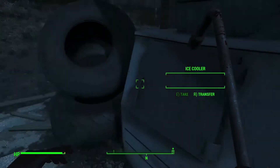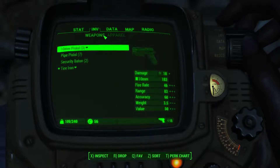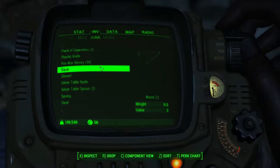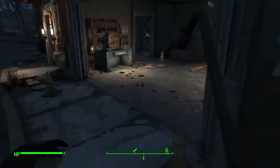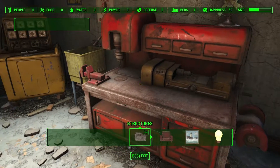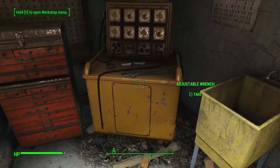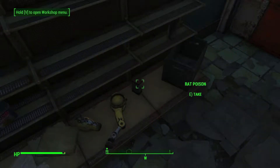Military ammo bag — I have no idea what that thing does. Let's have a look. Is it apparel? No it is not. Are you telling me this is junk? Yes it is — ballistic fiber, interesting. I'm not sure I've seen that before. There's my workstation. I will not clean this up on camera, I'll do that off camera. Pipe pistol — that can all go, except the pipe pistol maybe. Stimpaks, the rest can go into the workbench.